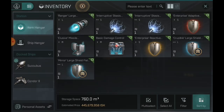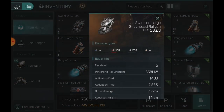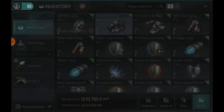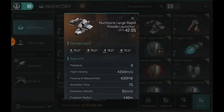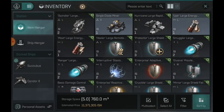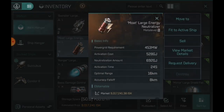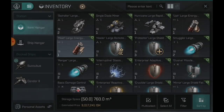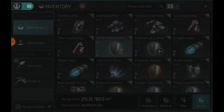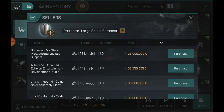All right, we have 445 million ISK banked here. Let's stack all this up. I'm sure hoping we made that much from our last one — we lost quite a bit. Swindler large 50k a pop, single diode minor 3.5 mil, hurricane large rapid missile launcher not bad — 15 mil. A large energy nosferatu 1.4 mil, a moat large energy neutralizer 16 mil — not bad. Healer large remote shield booster 8 mil, there's not many on the market.